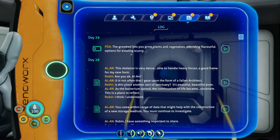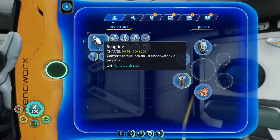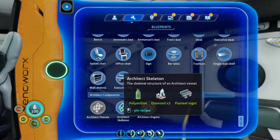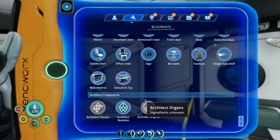Let me save just in case. I need my PDA back — I have all the materials for the skeleton, but I don't know how to make it. I think it's in an area where I have to build the body parts, which sounds really weird. I also still need architect tissues and architect organs. It sounds weird — like, when you say you're going to build someone a body, you'd think it'd be a robot, but no, I'm actually building a body. It's kind of weird.